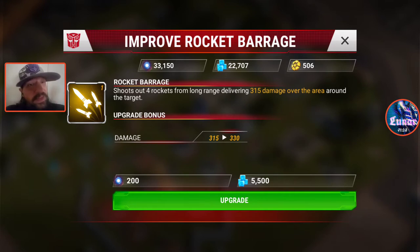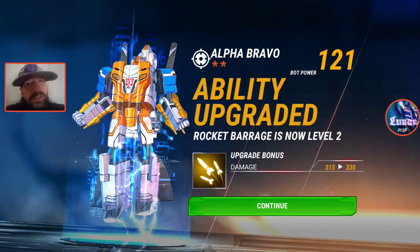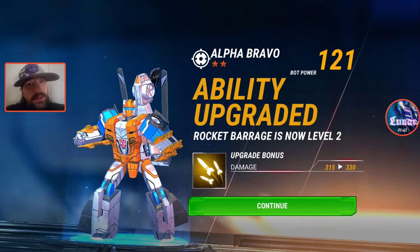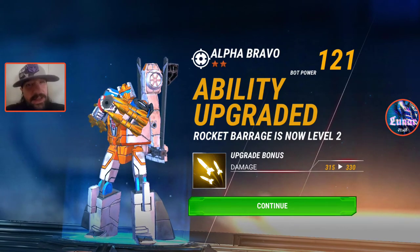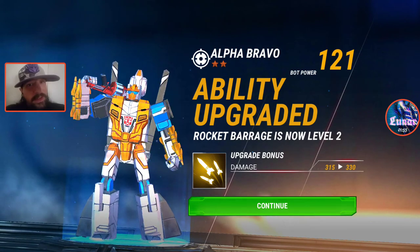Some may even say take him to five. Now your one-stars — go ahead and upgrade him to two — your one-stars, don't ever take them up much. You don't want to waste your ability points on them because you'll get enough two-stars quickly that you don't need to waste any spark on a one-star. Some would say the same about a two-star, but unless you're spending, you're going to be working with these twos for a little bit.